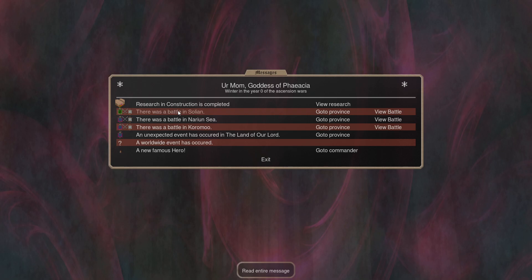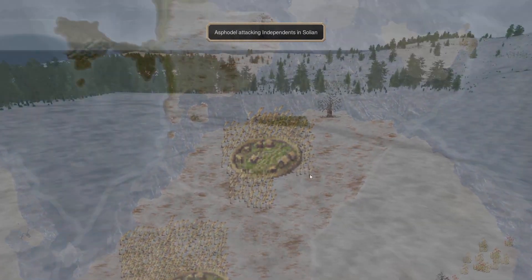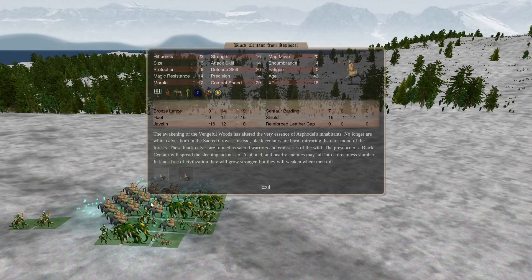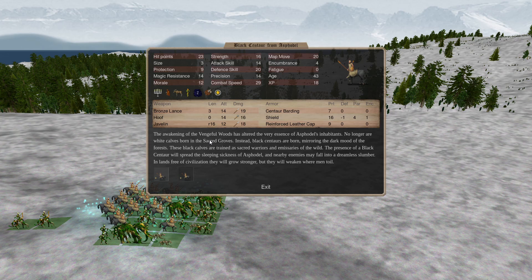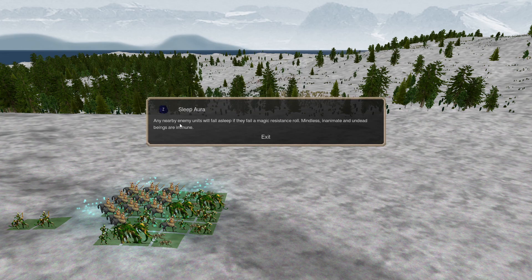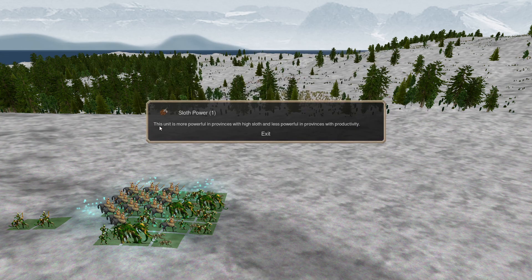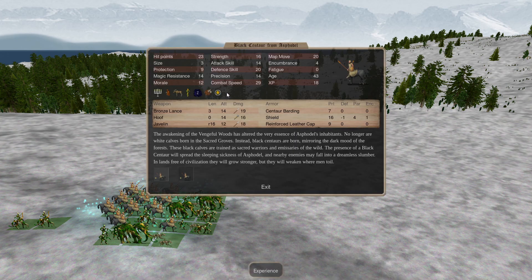We see a battle in Solian up here — this is Asphodel expanding. They have a new reworked thing: these Black Centaurs now come with a sleep aura. Anyone in their forest who fails a magic resistance check falls asleep. They also have a sloth power that is more powerful in provinces with high sloth and less powerful in productive provinces — so they're tied to sleep somehow now, which is kind of cool.